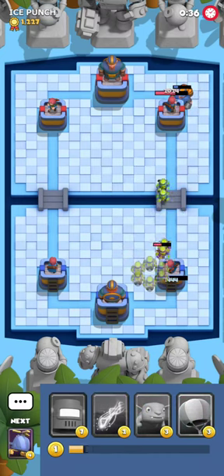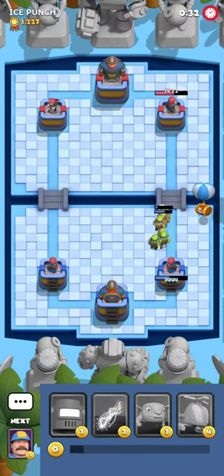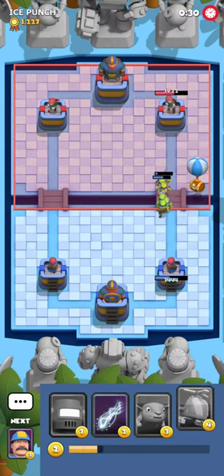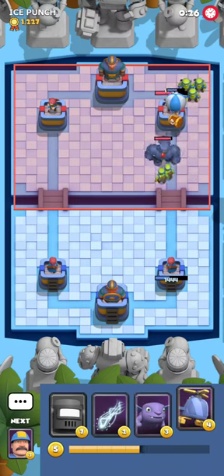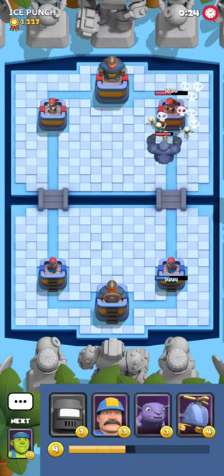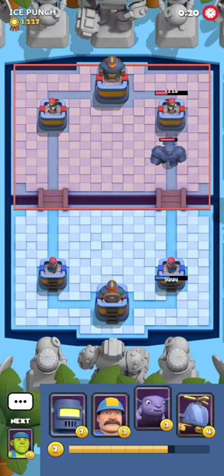Surprisingly, he's very aggressive with Blitz in this matchup. I think I can just go for this Skeleton Keg — I hope to get some damage here. He's gonna be going for the Dark Knight, which I don't think is a good call. But okay — we get some damage. This is huge, this is absolutely huge.